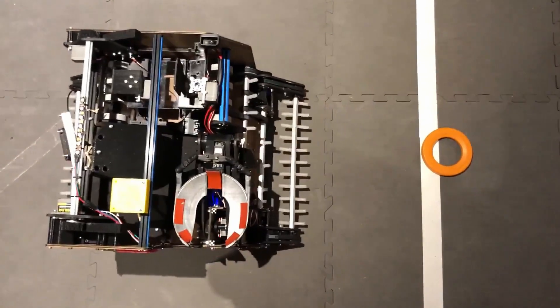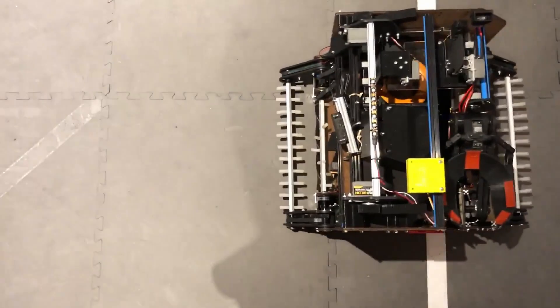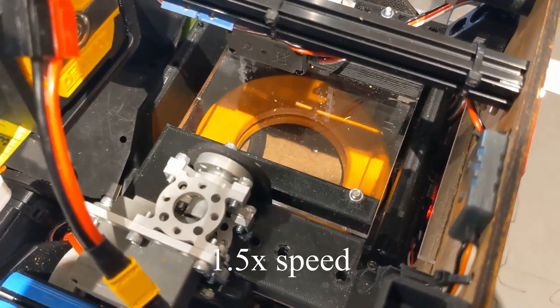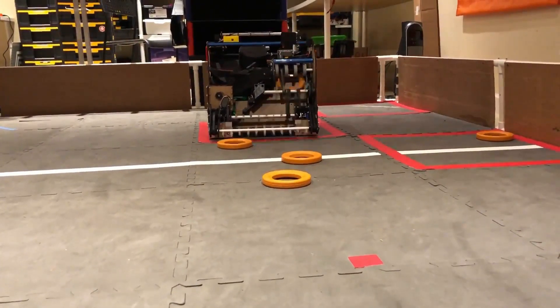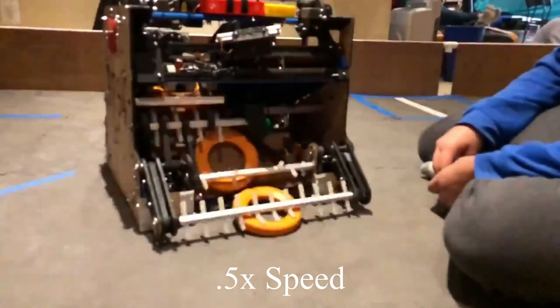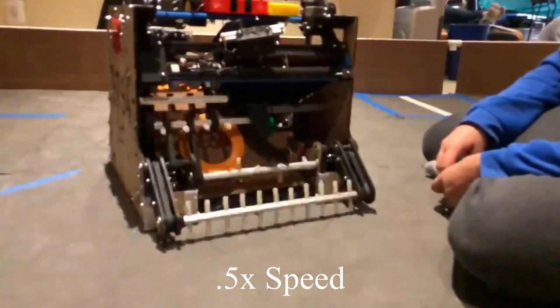Master Yi has completely automated intakes. They start and stop depending on the robot direction. The flaps open and close depending on where the rings are on the robot. Master Yi has a ring counter so he automatically ejects any extra rings, and he also detects any jams and pulses the eject on the intake if there are any.